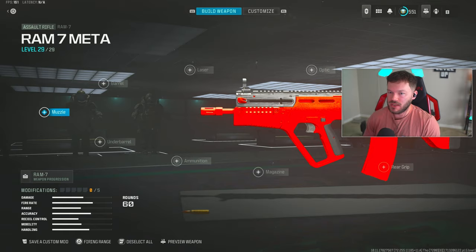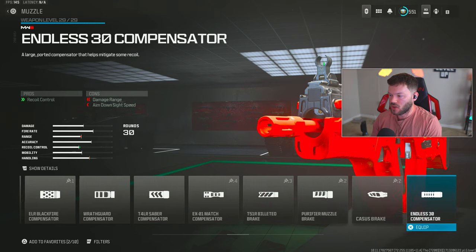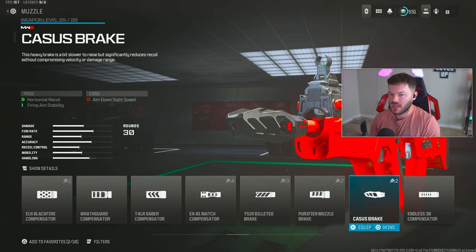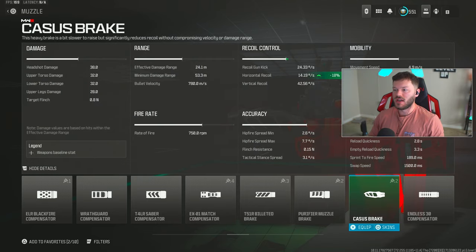First up is the muzzle category. We're going to use one of my favorite attachments for a long-range gun: the Casus Break Compensator. This helps a lot with horizontal recoil and firing aiming stability - basically the overall stability your weapon has when you're firing. It helps us 18% on horizontal recoil, so really all you have to worry about is the vertical recoil, which is easy to control especially when rotational aim assist kicks in. Just pull down ever so slightly to make this thing a laser beam.